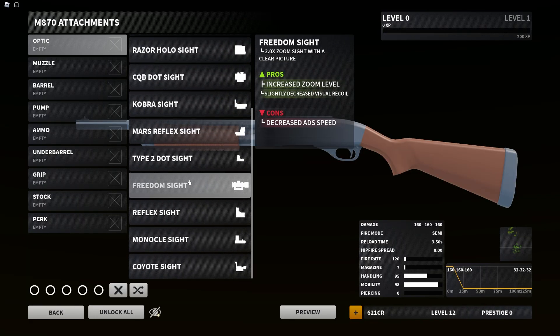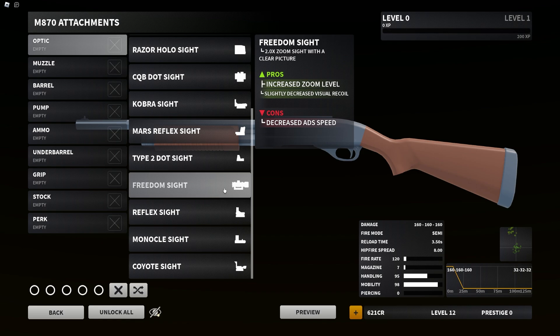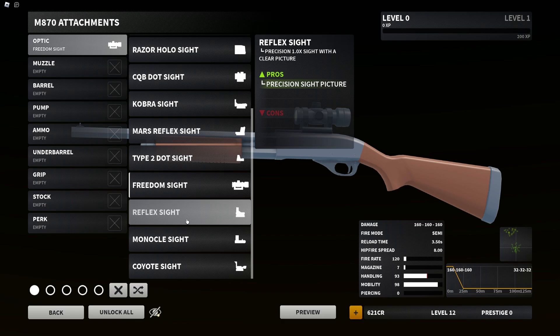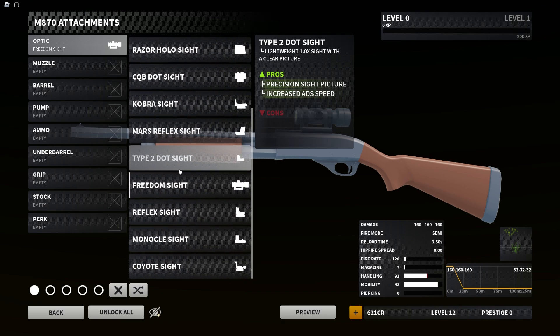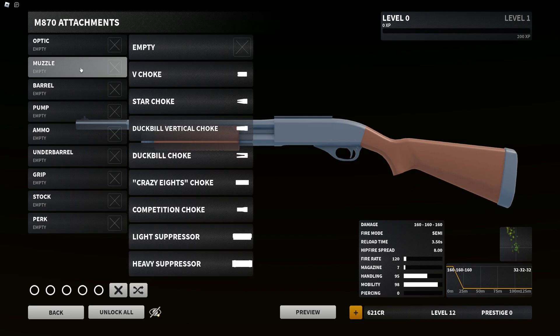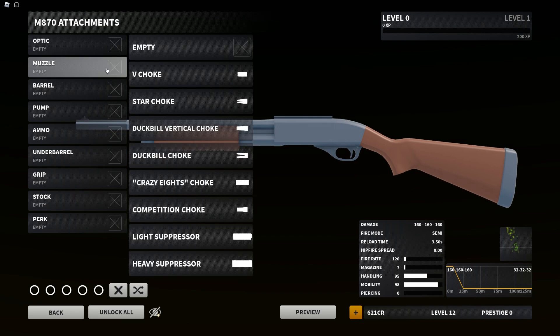For attachments, we have nothing new for optics, but what's pretty cool is you can put on a 2x for these slug rounds. I do wish we had one sniper scope or at least a Cog, since we do have the option of slugs.